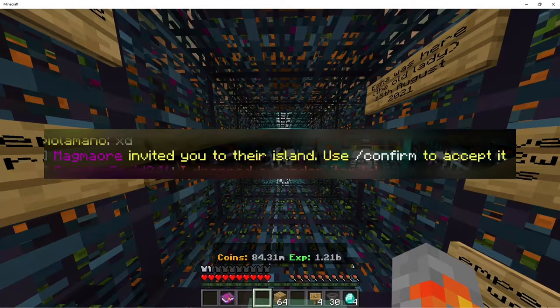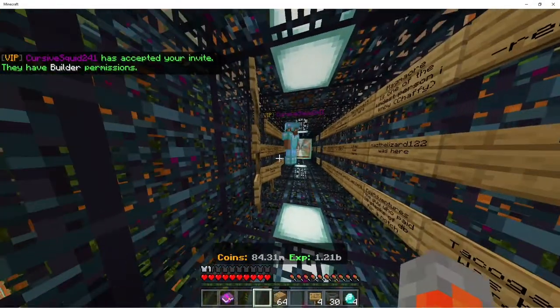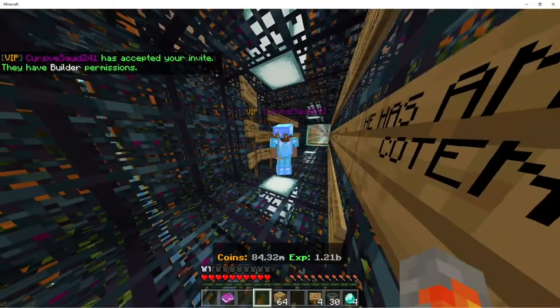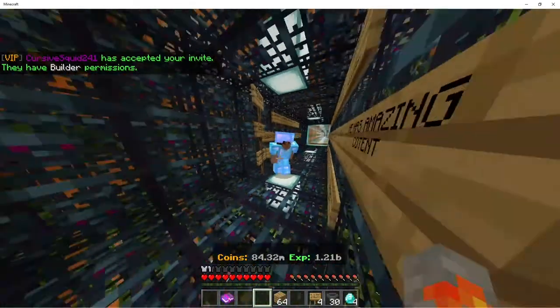He just types slash confirm and he accepts my invite. Now we can trade — I can give him whatever he wants and he can drop me whatever he wants.